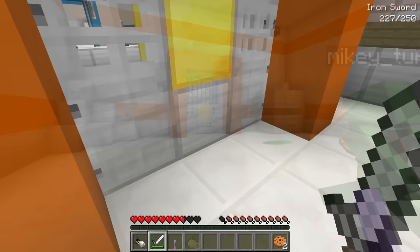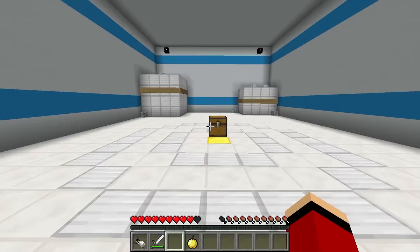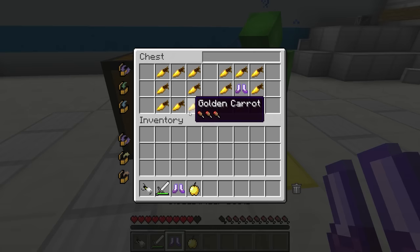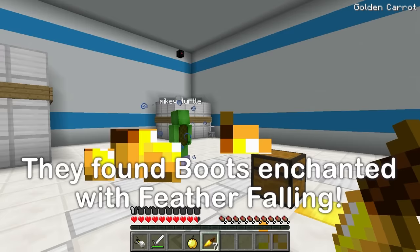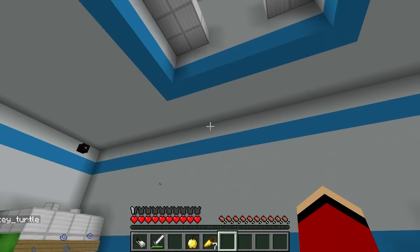We're making great time! What is that? Let's find out! It's a chest! There's some boots — not bad! And some golden carrots! But what are these boots for? It looks like they prevent fall damage! JJ, these boots are great and all, but look — it's a total dead end! What are we gonna do? Can we escape, or is this it? We're stuck!